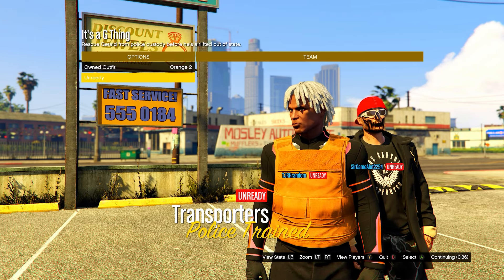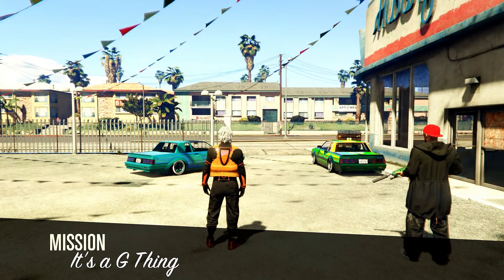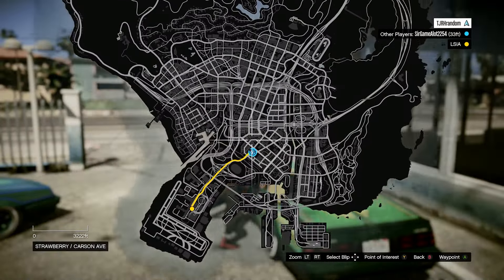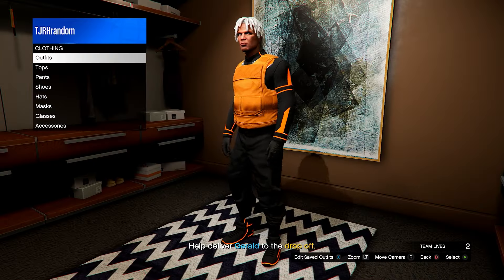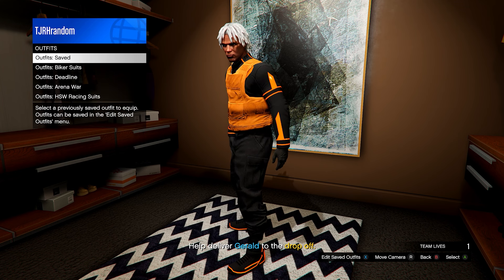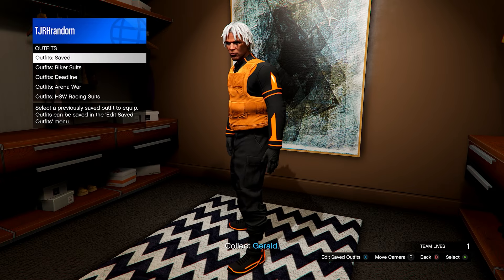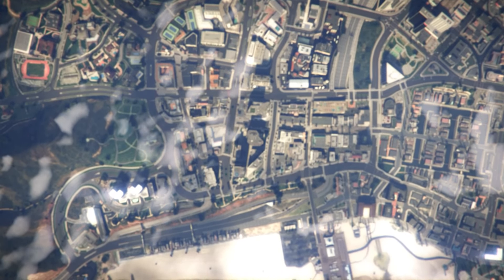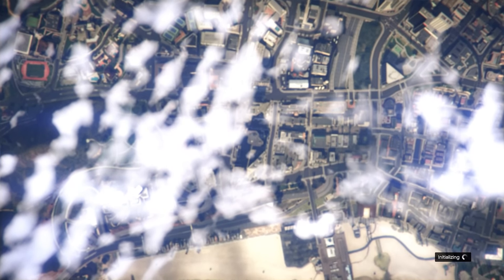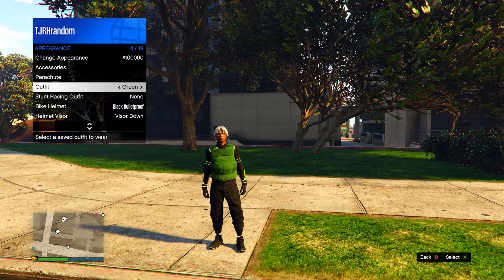In the outfit menu, scroll two to the right to Orange Two, then ready up. When you load into the mission, head over to one of your apartments and go to the wardrobe. Save the outfit near the bottom, anywhere underneath the Purple One and Purple Two outfits. Then delete Orange One and Orange Two outfits and quit the job using your phone.